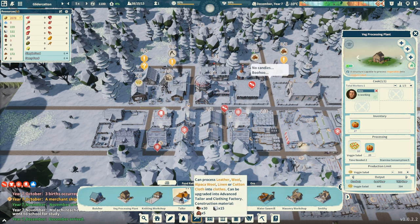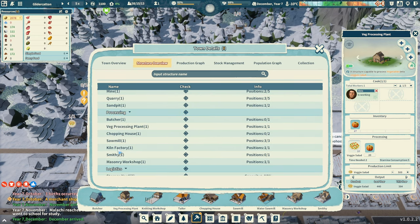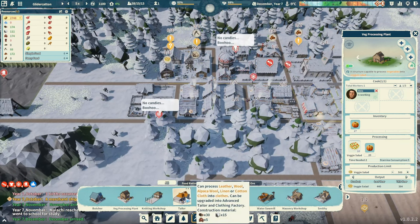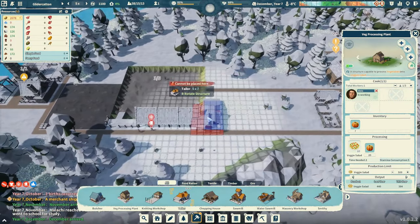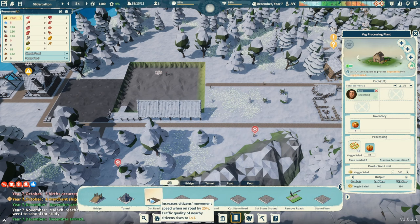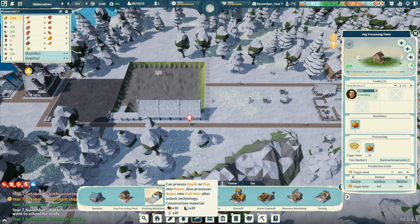Looking for where the tailor is — we don't have it built I think. We're not seeing it in the structure overview. Let's maybe do a tailor shop. It processes leather, wool, linen, or cotton cloth into clothes and can be upgraded. Let's do it! I'm going to put my road down first. We'll just go with the dirt road for now.